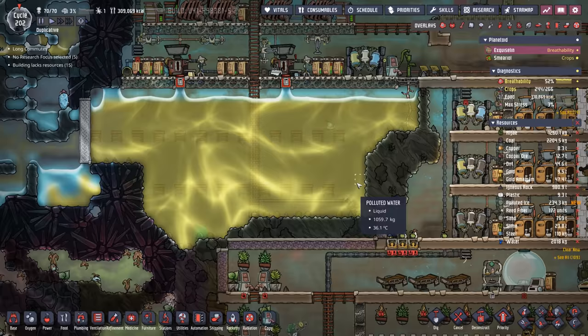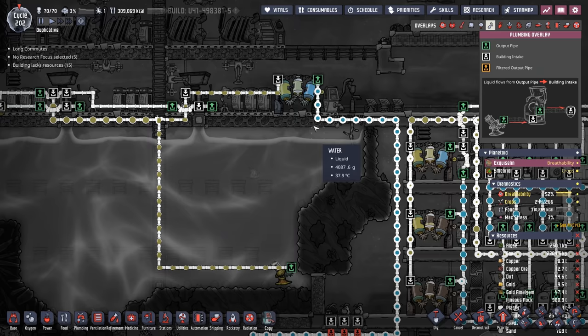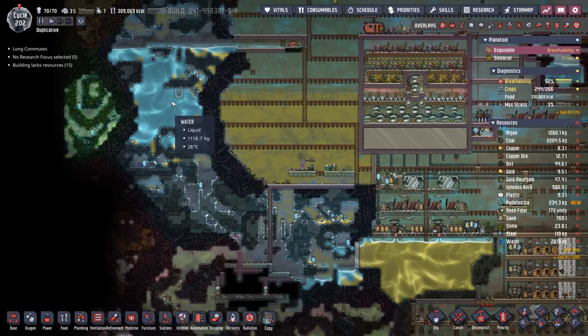It'll drop right down here where the dupes have no access to it. And it's a good thing too, because we've started using this polluted water here. You'll notice that we have a new water sieve here — we're collecting all the excess water that comes out from the metal refinery. Any water the metal refinery doesn't use goes right over into the water sieve, and from there it takes the long trip all the way to our main water tank.